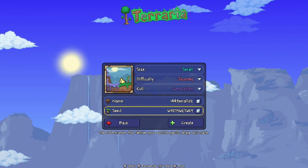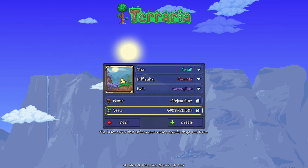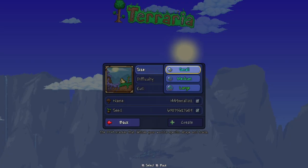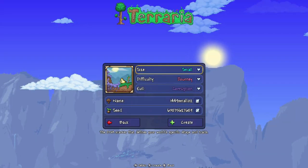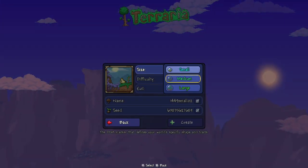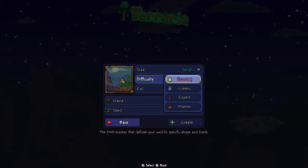Let's show you how to create the world. Here we are in the world creation screen. It needs to be a small world — not medium, not large. Make it a small world. The difficulty: give me anything you want — Journey, Classic, Expert, or Master. Any difficulty will do.